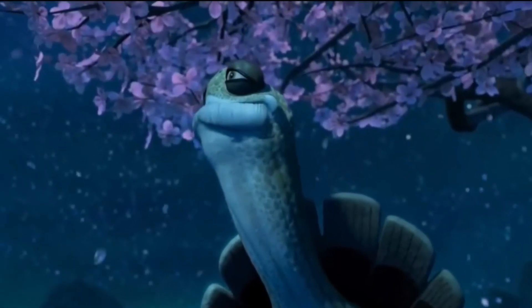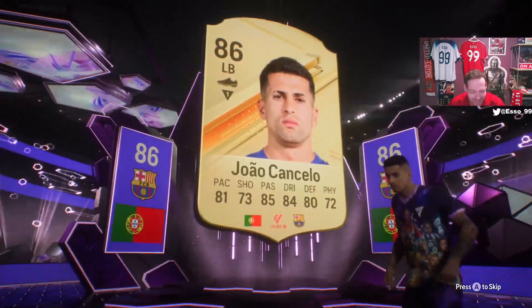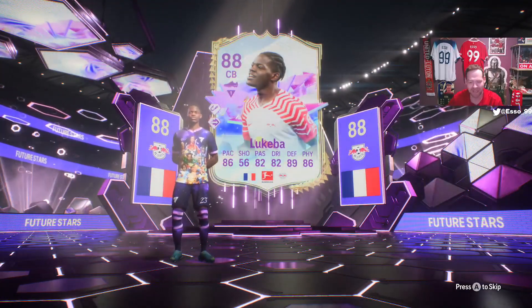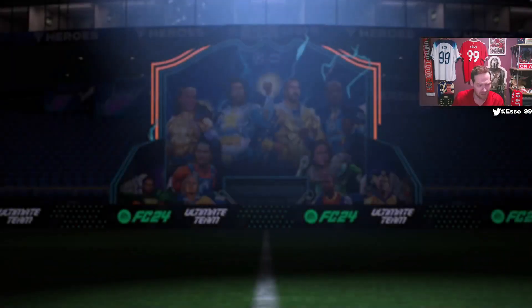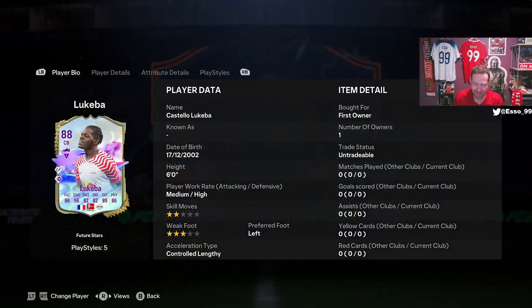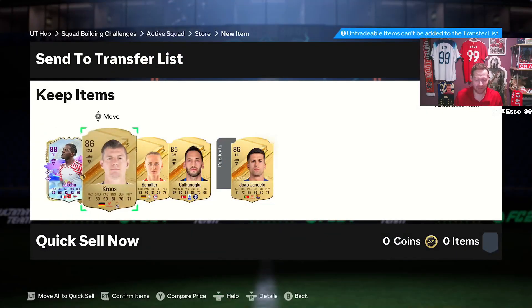Future Star! Off the back of back-to-back Team of the Weeks, we get a Future Star. It's going to be Cancello and Lukeba — wow, what a card. Intercept Plus, Pinged Pass Plus, 86 pace, 82 passing, 82 dribbling, 89 defending, 86 physical. That's a great pack — not a single 84 from it. He's about 150k. Can only play center back, six foot tall, left footed — really nice card.